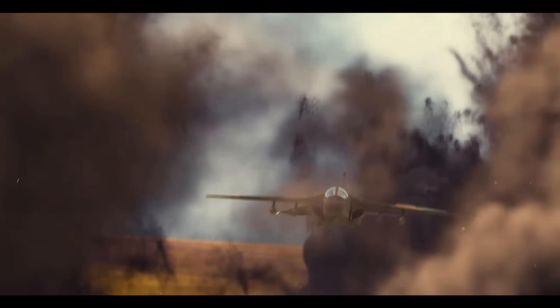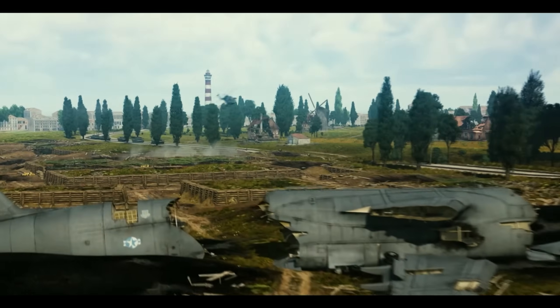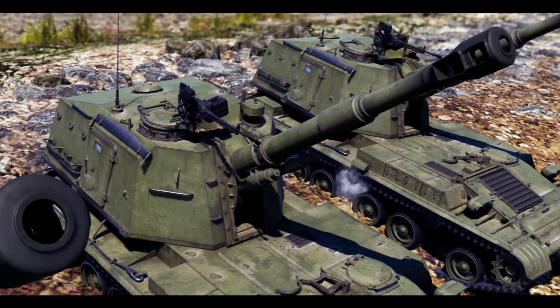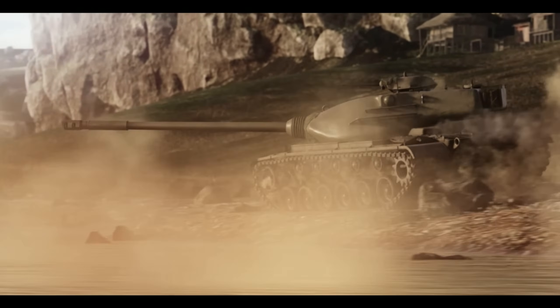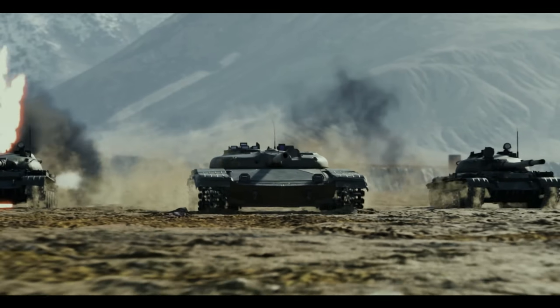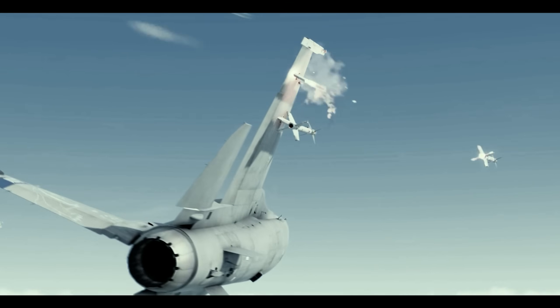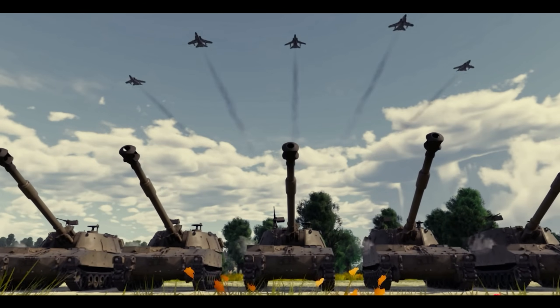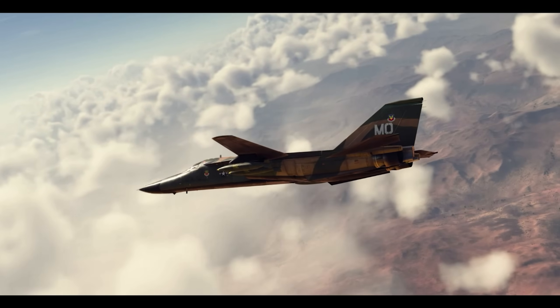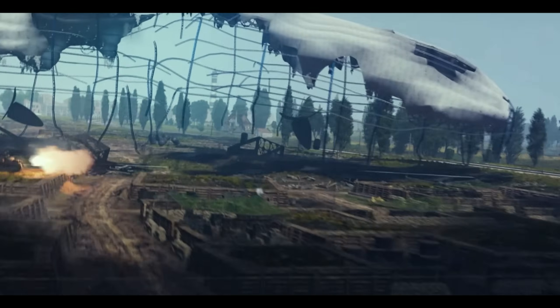Since this is a late 60s, early 70s aircraft, it won't have anything too advanced. It will probably have just Bullpups as we saw in the trailer. Everything else would probably be unguided — the Mark 80 series with high drags or low drags, napalm, rockets, and so on. The guided stuff will probably just be the Bullpups. Once we get the more advanced variants it will get laser-guided weapons, but in the early variant it's just Bullpups. This will probably sit at a BR around 9.3, 9.7, or 10.0.